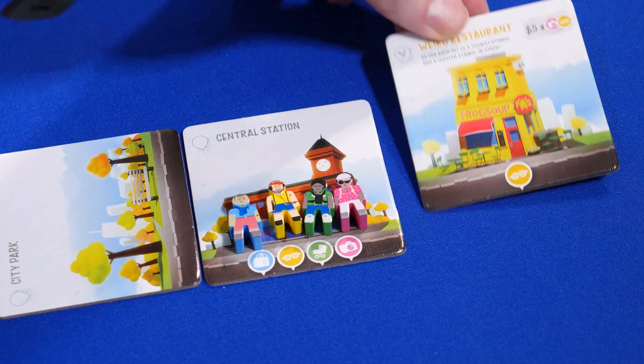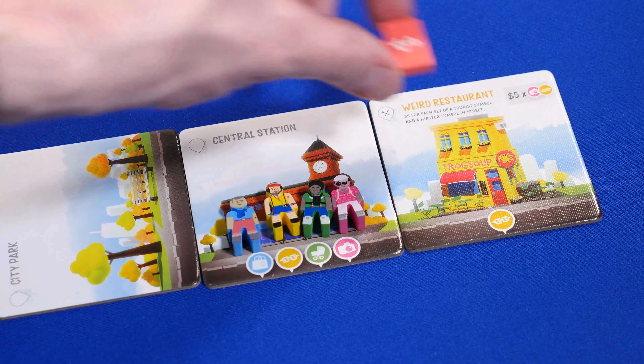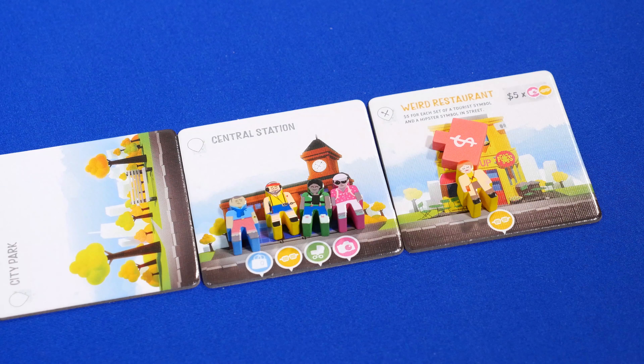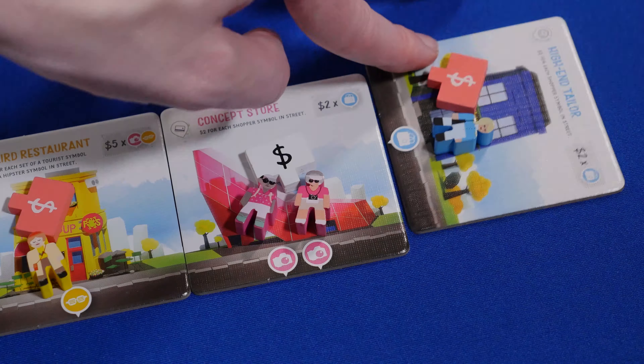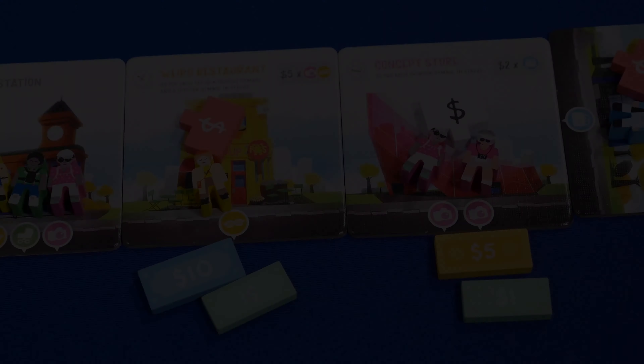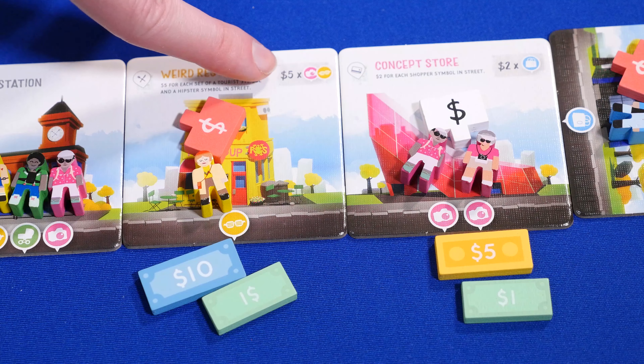On your turn, you place a tile from your hand legally into the city, place one of your ownership tokens on it, and place a person or persons matching that color on the building. Eventually a street will become enclosed and you score that street. Every building scores differently depending on the valuation of the building.